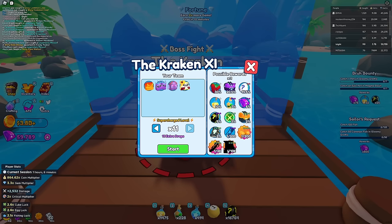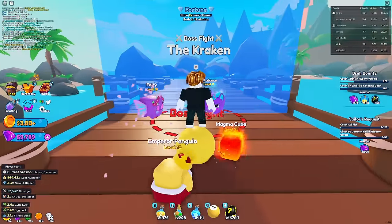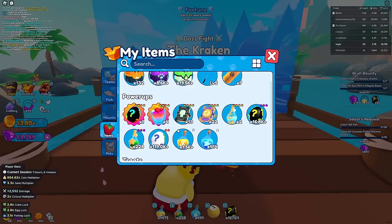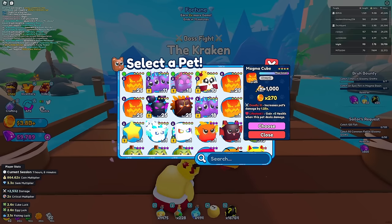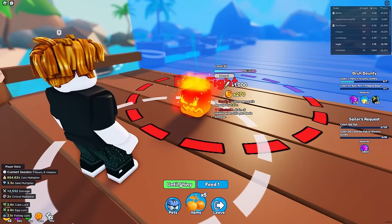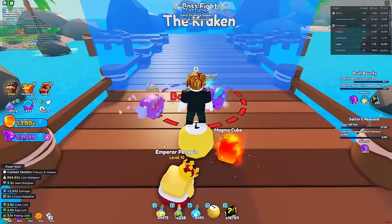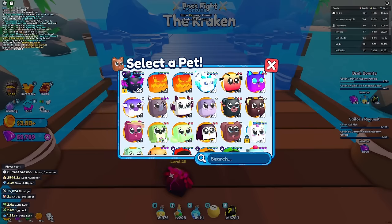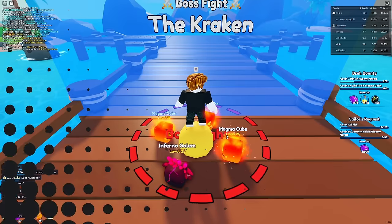I'm going to grind boss fights. Maybe the Kraken can drop a lightning mount or the mini kraken - that would be sick. I also have five cherries I could throw on my magma cube to see if it makes it super OP. I'm going to put on a looting rune and see if I can get it to Looting 5. I've used like 40 cherries so far trying to get a shiny magma cube with no luck.